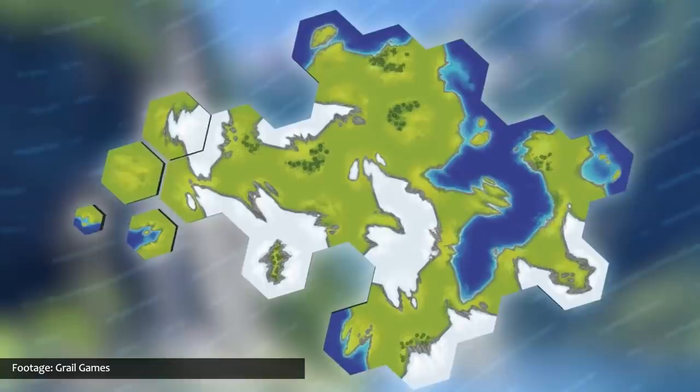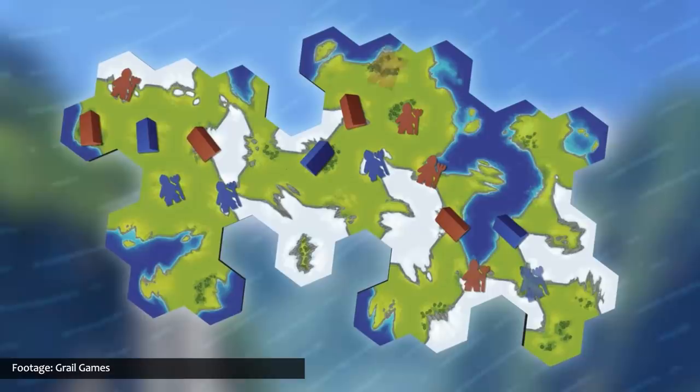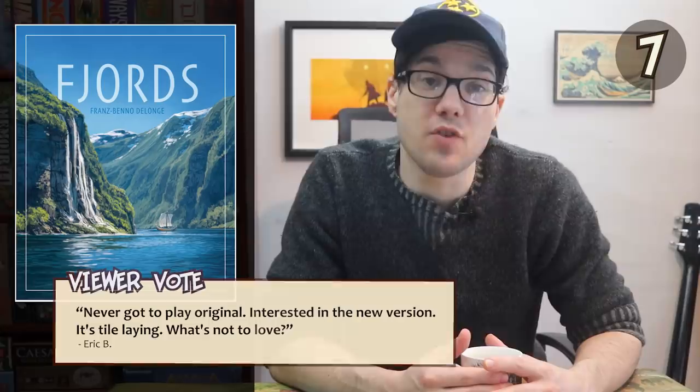Always on the lookout for new land, the Vikings of the 8th through 11th centuries were above fighting their own countrymen, which sets the stage for Fjords — the tactical battle for the best land. In the game, two clan leaders fight each other using the right tactics for a fruitful plot of land along Norway's coast. They quickly build up villages and strategic locations, and to secure the largest possible portion of the region for their clan, they fight with anyone they can — axes, swords, unkind words and phrases. Viewer Eric B says he picked Fjords this month because he never got to play the original, and is interested in the new version.